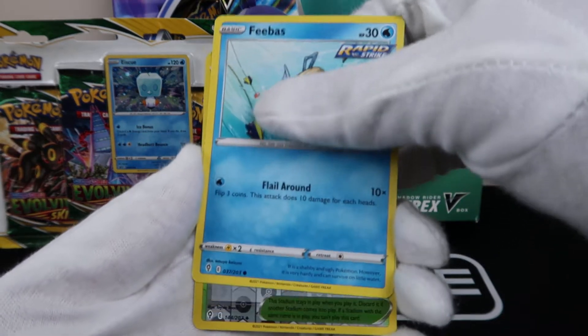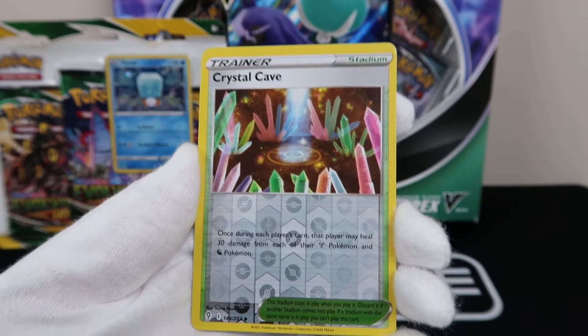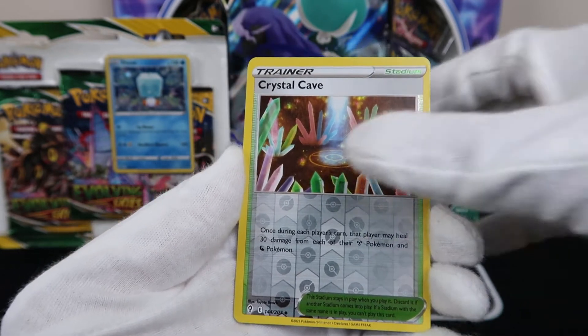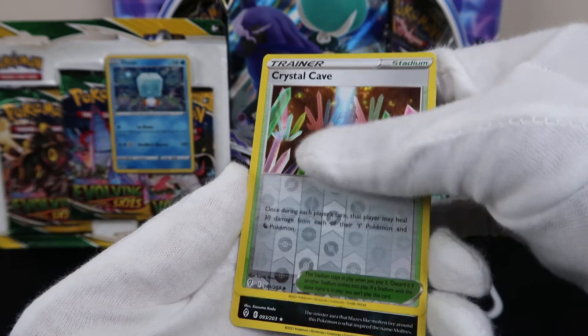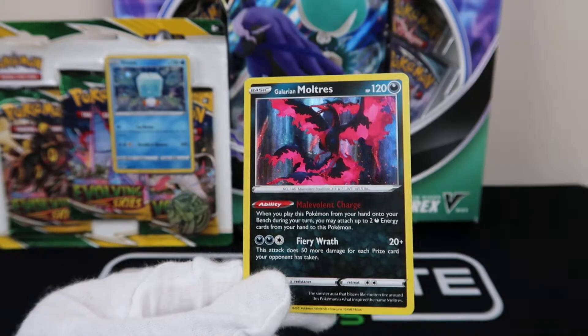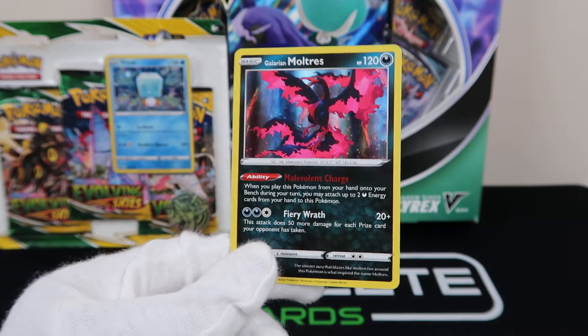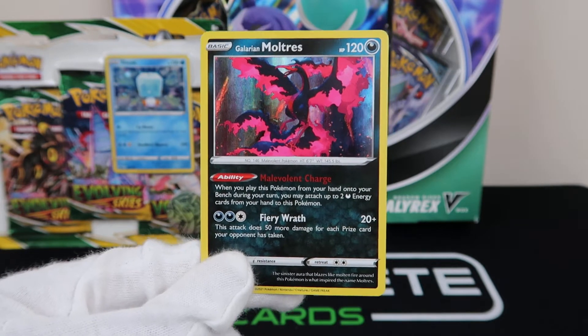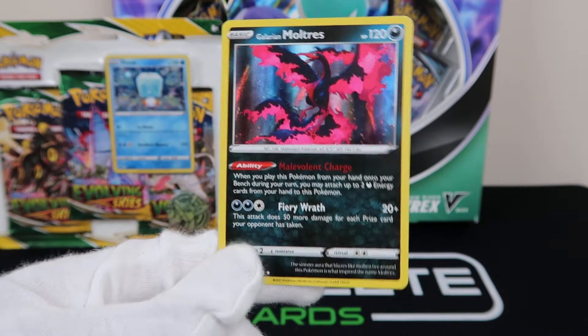Feebas. Let's see what our reverse is — another trainer card as our reverse. Let's see, did we get a green code card pack? It looks like we did. But it was still clean though. I'll take that.